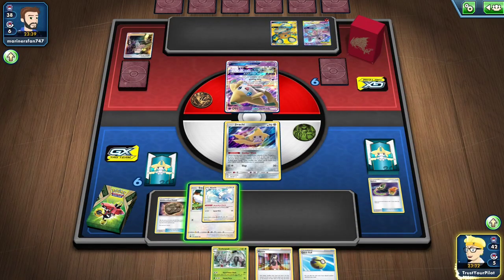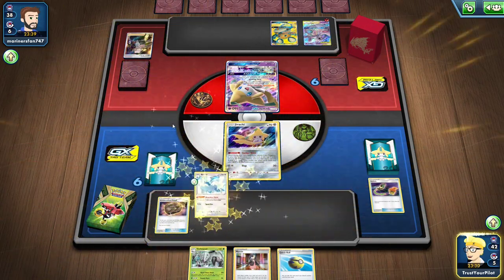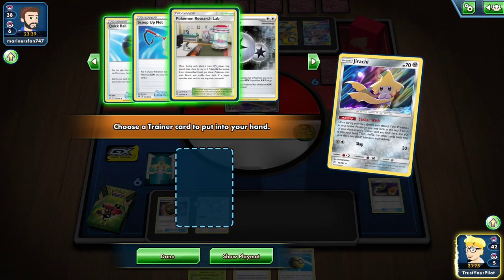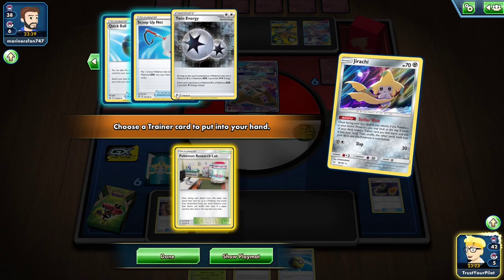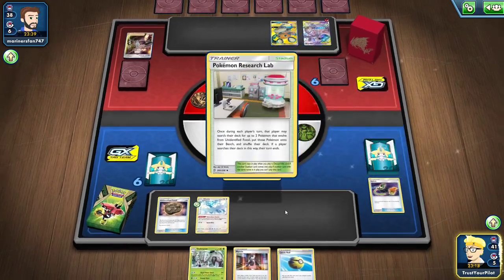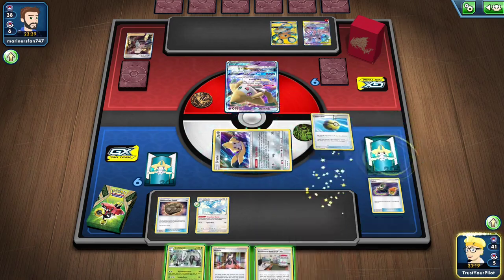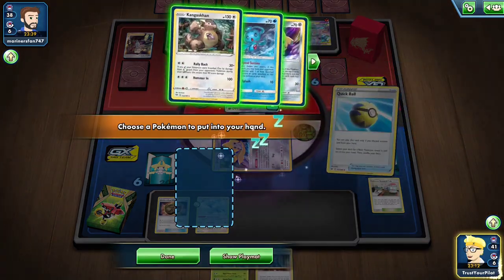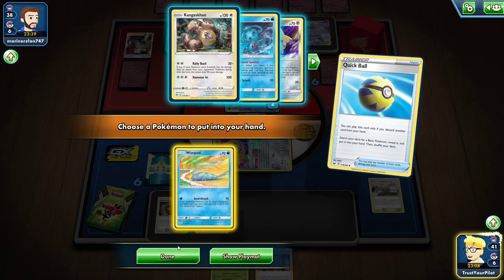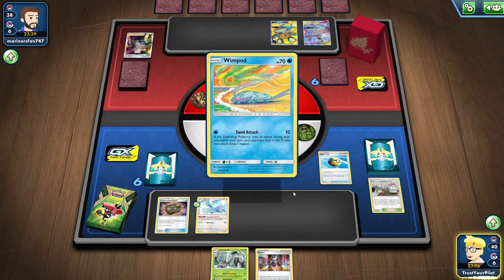If I can put a Big Parasol on the Altaria... there's the Pokemon Research Lab. I can Quick Ball a Quick Ball. I can Quick Ball a Pokemon Research Lab. I think it makes sense to Quick Ball the Research Lab and get a Wimpod — that way I have all my Pokemon laid down in front of me.